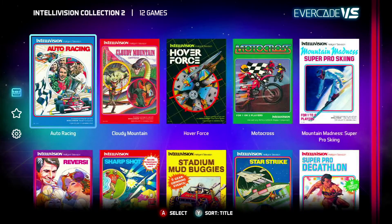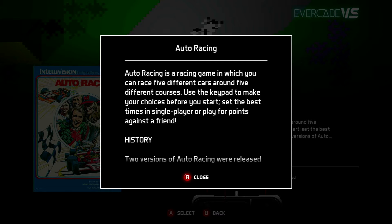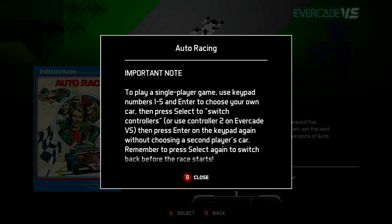Let's get stuck into the first actual game. This one's from 1980, so a lot of these games will look a little bit rough around the edges, but I think most people that had an Intellivision back in the day will probably appreciate them. Two versions of Auto Racing were released — one with realistic steering and one with intuitive steering. The one you have here is the realistic one. Important note: for a single player game, use keycard numbers 1 to 5 to enter your chosen car.